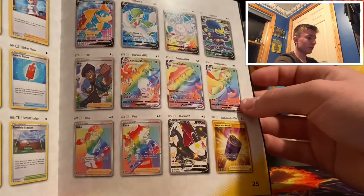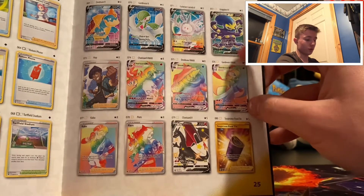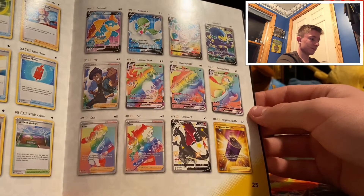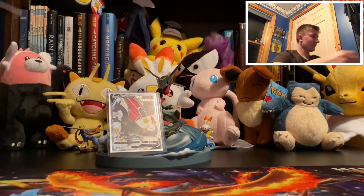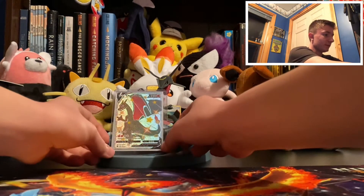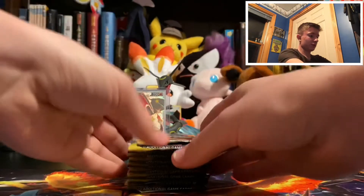So what I'm really hoping for is maybe the Grapploct V full art, because he's really cool, and the rainbow rare Charizard VMAX. And if we get another Shiny Charizard V, that would be really cool. Okay, let's fix our pretty much mascot here and start opening some packs.